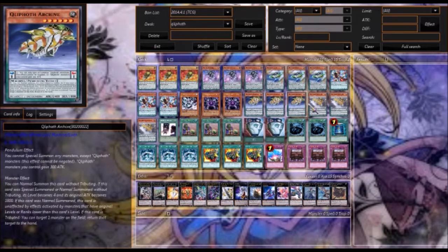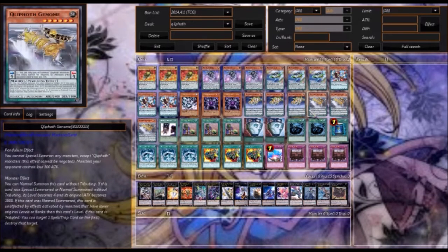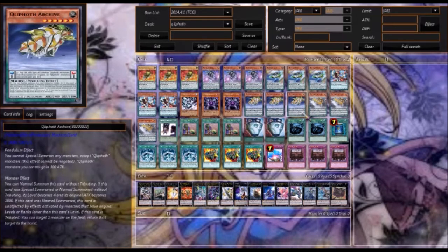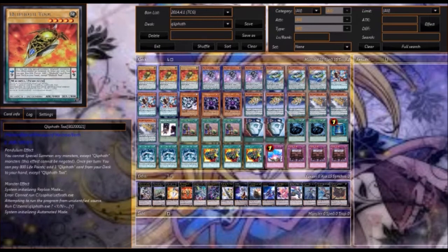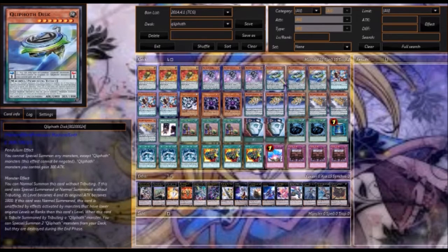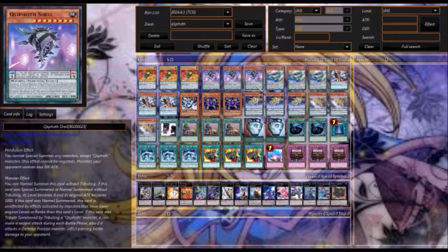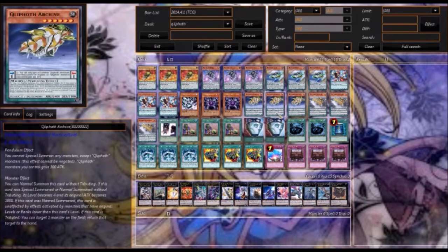The deck OTKs a lot and it can be really great. You can search out a lot of cards and have really good opening plays. Pretty much all you need for a good play is Quilleth Tool, two Archive or an Odd Eyes, and a Genome — then you'd search out either Shell or Disk, place the Archive or Odd Eyes in the pendulum zone, pendulum summon, and then normal summon Disk or Shell.